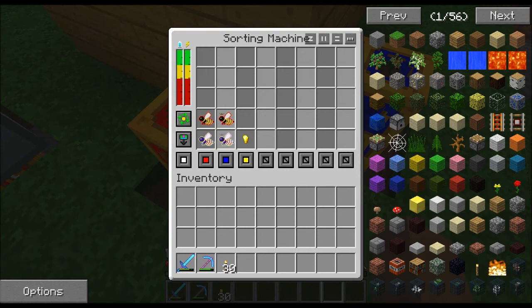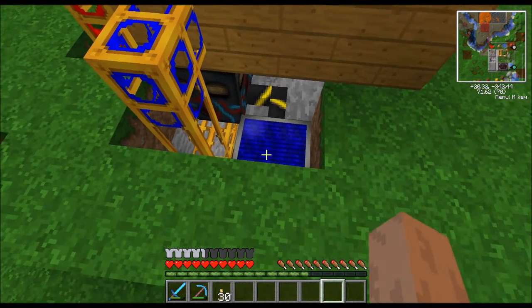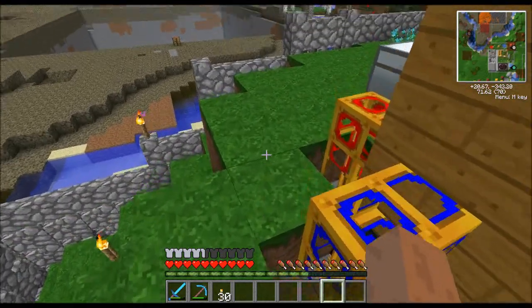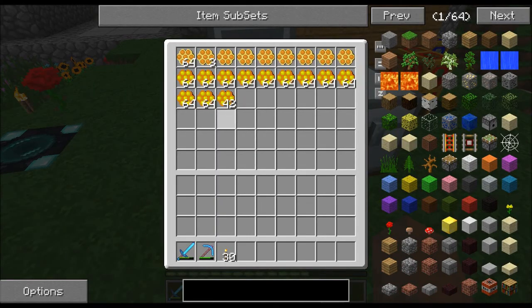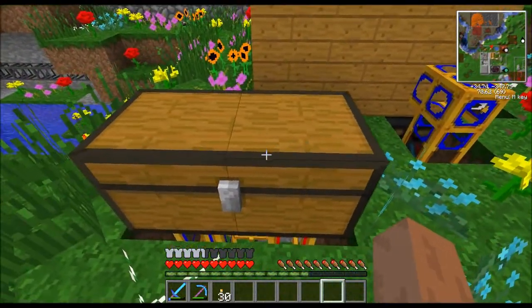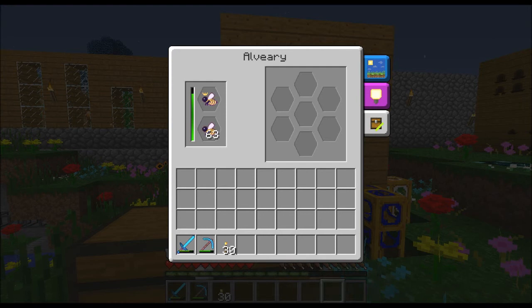The solution is pneumatic tubes. You need a sorting machine, pneumatic tubes, and a bit of paint. That sorting machine is powered by a solar panel — the inexpensive ones, very easy to make — and some blue alloy wire, just one piece. You'll also need two chests: one for extra drones and one for your hunting bombs. You can get away with one chest, but everything gets mixed together, so if you want to separate honeycombs out to process later, use two.